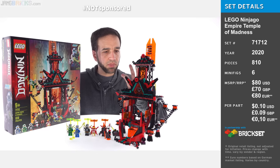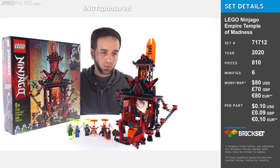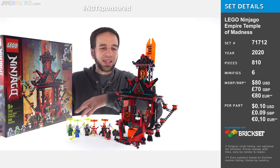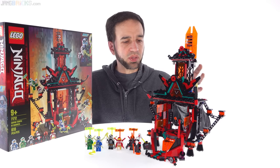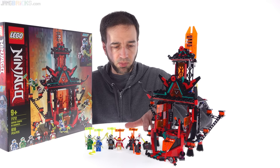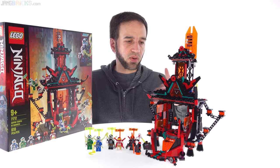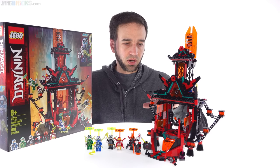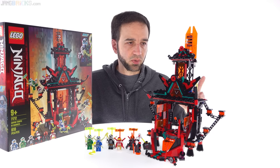There is a lot of complex building for the mechanisms and some of the roof details, but when it's done I feel like a lot of the pieces don't add the right kind of value. This is more of a play set that needs to be interacted with using minifigures, and yet there just aren't that many places to put minifigures. The platforms are just tiles, so you don't have good places to attach feet for longer-term display, and things will fall off.